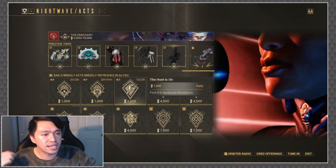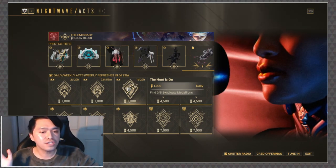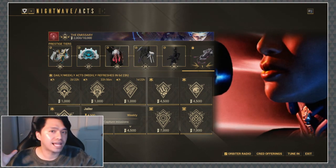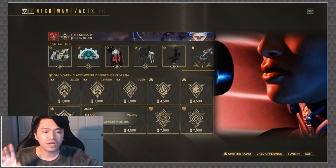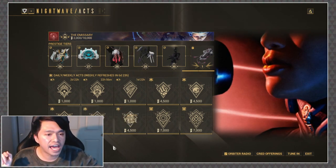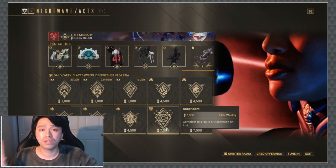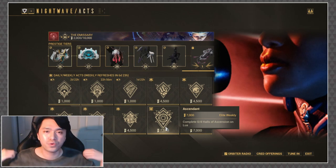The Hunt is On — finding 5 Syndicate Medallions — you can combine that with Jailer, which is 3 capture missions. Just do Syndicate slash capture missions to find all the medallions. In addition, you can cross Jailer with Ascendant, because you can do the capture on Lua, capture your target, and then run around to find the Halls of Ascension rooms.